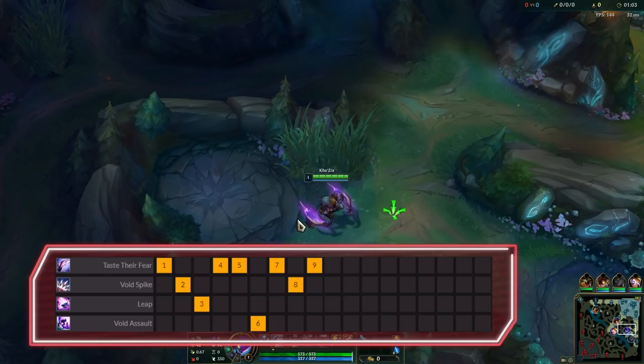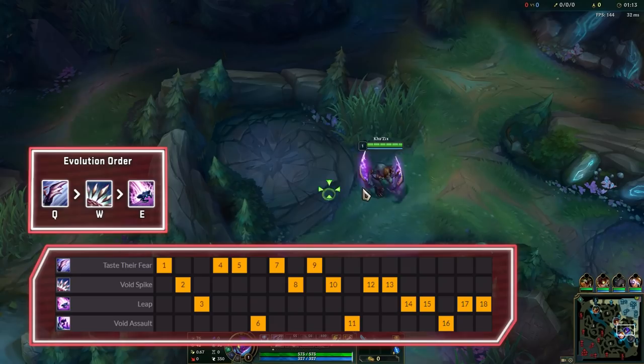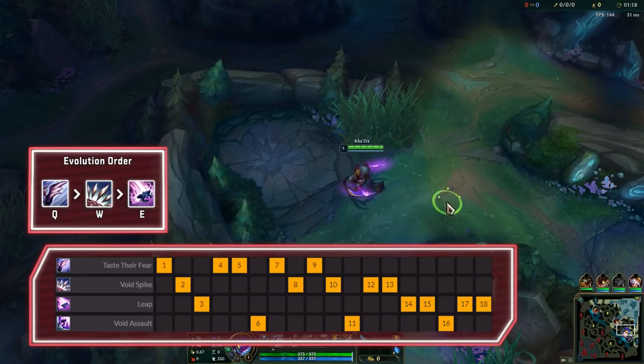Skill order is Q max followed by W, so you prioritize the damage and sustain first, and E last for the mobility. The evolution order mainly comes down to preference, but I like to evolve Q at level 6, W at level 11, and E at level 16, so you get damage, mobility, and utility for skirmishes and teamfights.